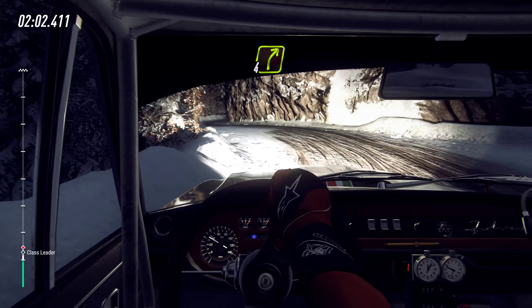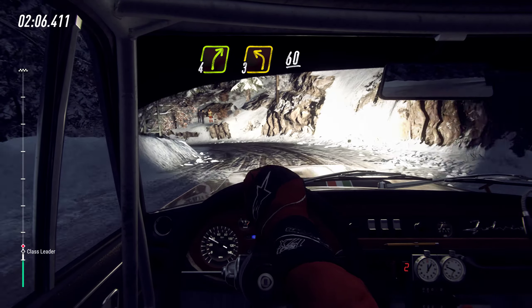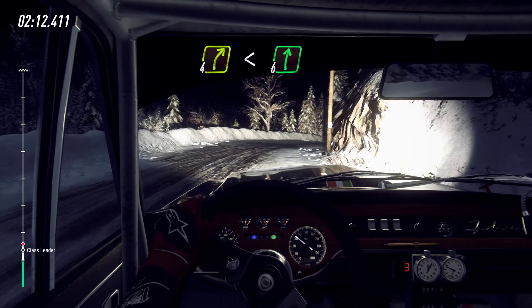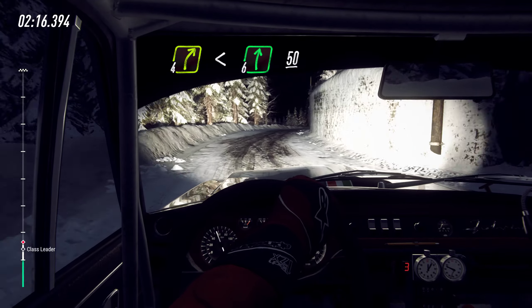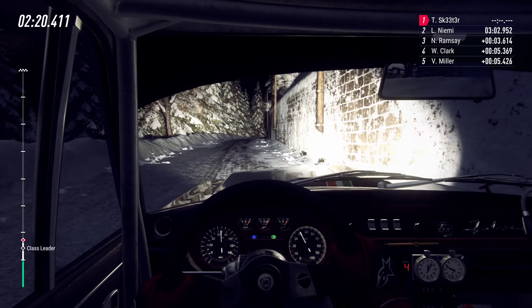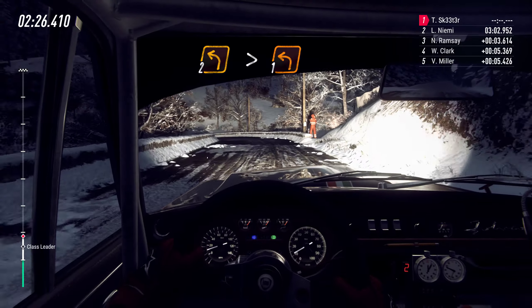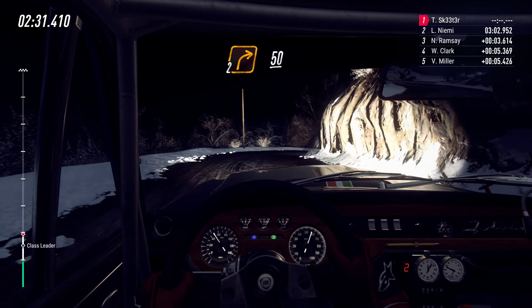Into 4 right, 3 left long 60, 4 right extra extra long opens 6 over crest 50, unseen 2 left 1 over crest.